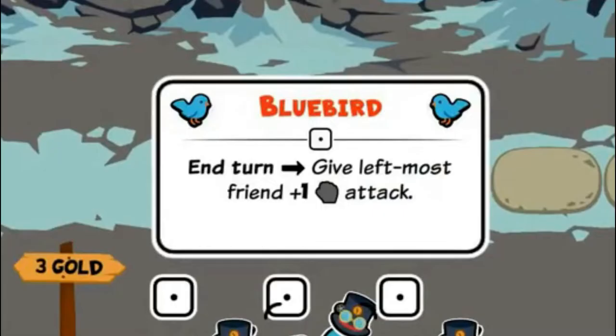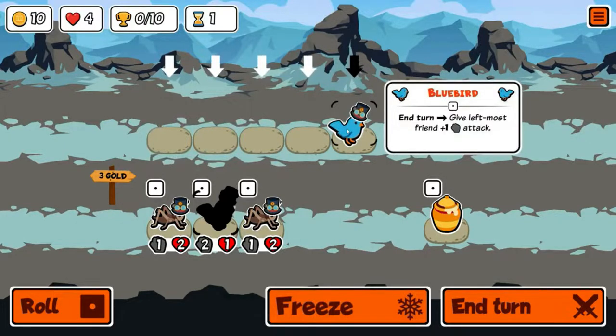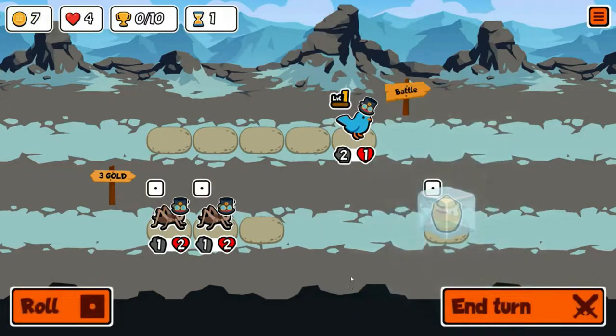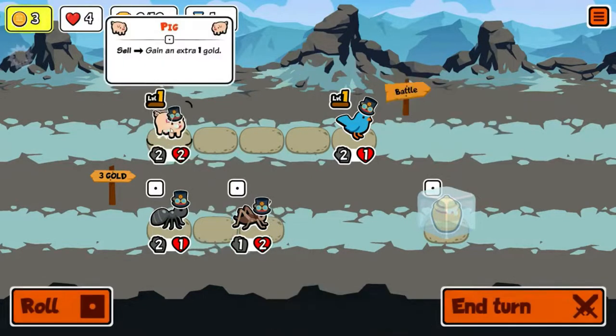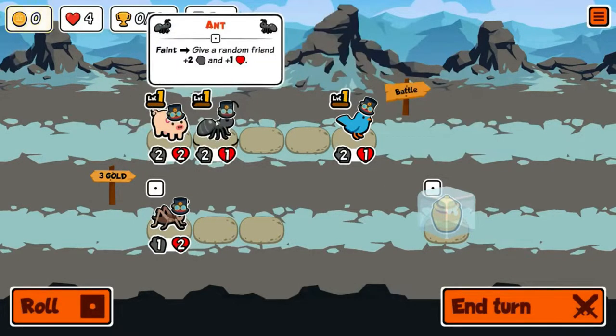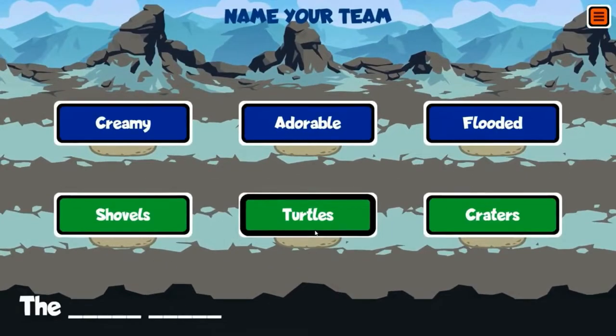One unique unit here is the blue bird — at the end of the turn it gives the leftmost friend a permanent plus one attack. I do like the blue bird, especially when we get it early, so we're gonna buy one. I'm going to freeze the honey, probably for round two. Let's roll once — not really liking the crickets. We started off strong, so I do like the pig. I'll let the pig absorb our first round of blue bird buffing, and then put an ant over here to further buff the pig.